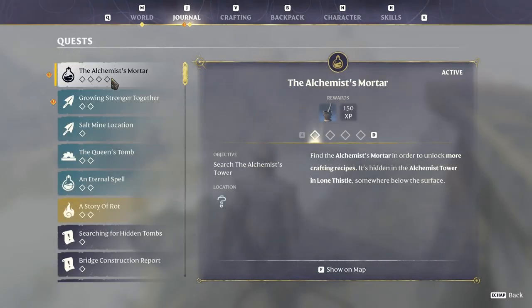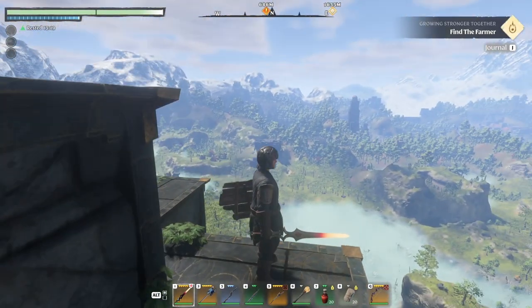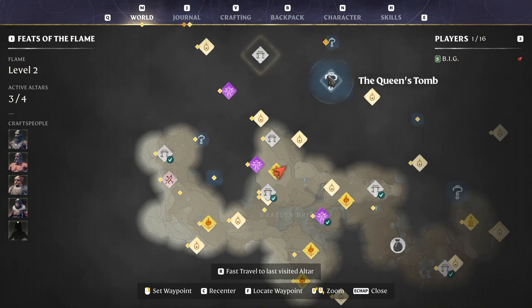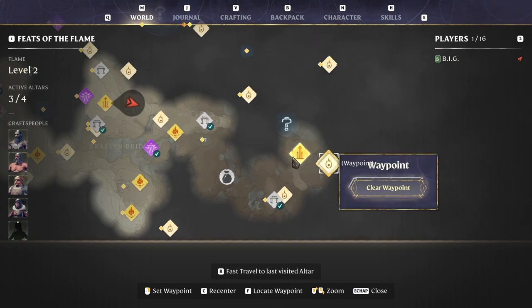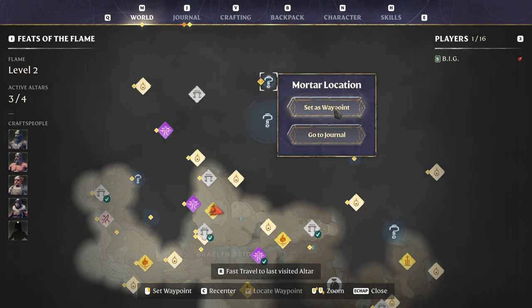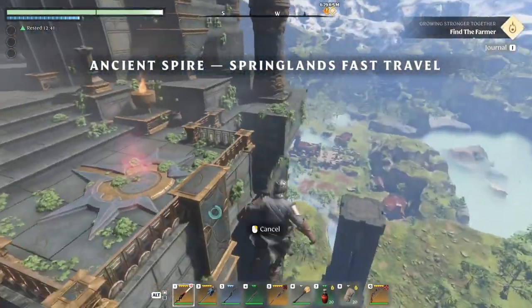The mortar is active right now. We're in the alchemist tower somewhere below the surface. Let's take the hunter first - the hunter is 600 meters that way apparently. And that building over there - oh, that's the mortar. Let me set the mortar as a waypoint. Now it's a lot better. We gotta go 600 meters that way.